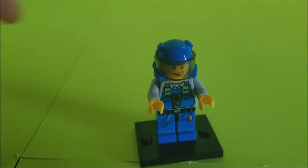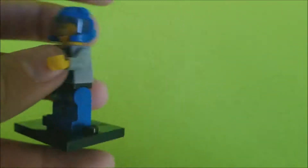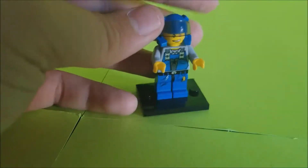Our next minifigure is Doc. He's really the most generic Power Miner that you get. He's okay though. They do have switch faces — his is just kind of a generic screaming face, but it's really good for him.